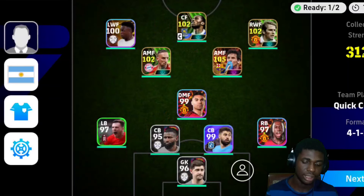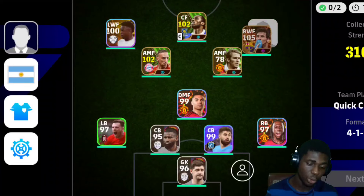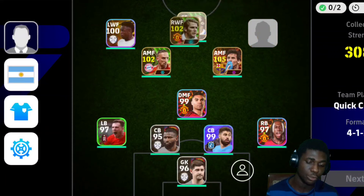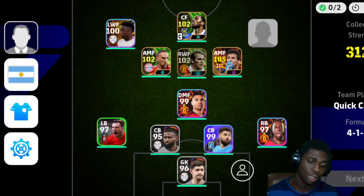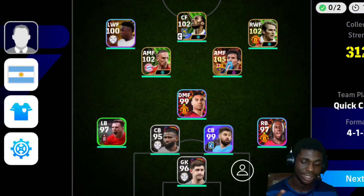Coming up against a 343 formation - alright, that is nice. We're going to play Messi in AMF. When I started the video he was playing right wing, so now we're putting him in AMF and putting Beckham in the right wing for the cross. The plan is Beckham crossing to Dogbar, who scores, or Beckham passing to Messi with a double touch and boom, easy.